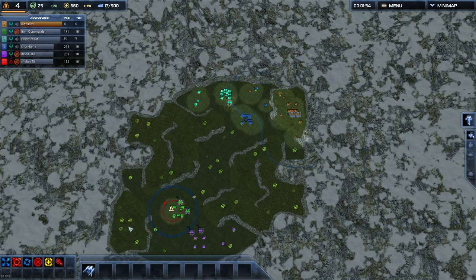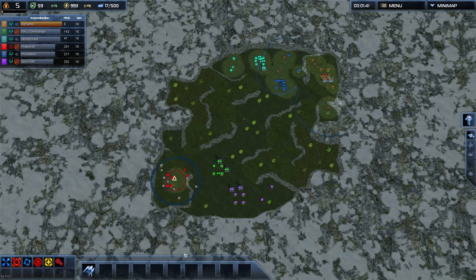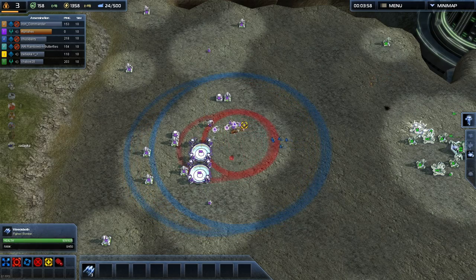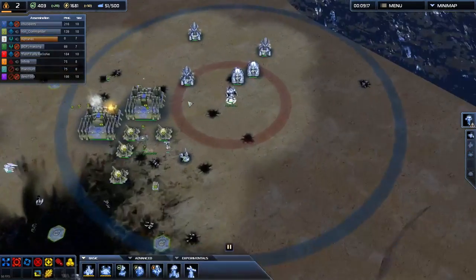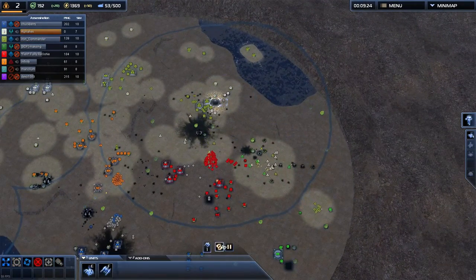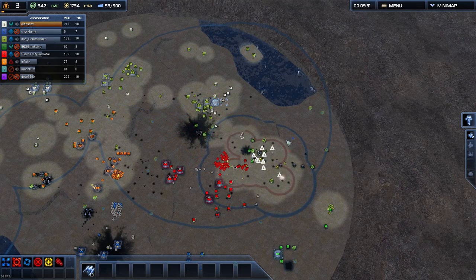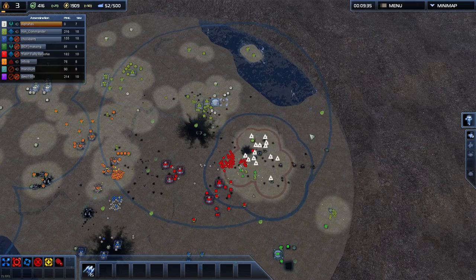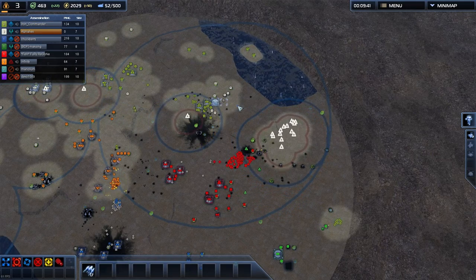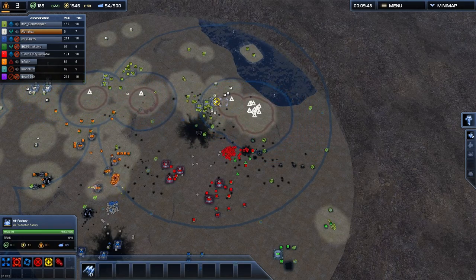If the enemy team has the same amount of air factories you don't have anything to worry about - just keep your airplanes over your team's land army and feel free to bomb if the enemy airplanes are far away. If the enemy team has more air factories, your land players should help you out with some anti-air and start pushing. If the enemy team has less air factories, go look for targets outside of anti-air and try to harass the enemy air players first to establish complete air dominance. Be careful not to get into an air fight over enemy anti-air - you only want to engage enemy fighters if you know you have more of them. Even a couple extra fighters can decide the air fight and decide the game. Keeping track of enemy airplanes and good radar is very important.